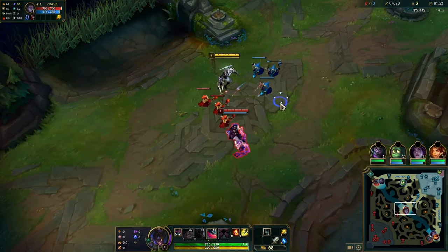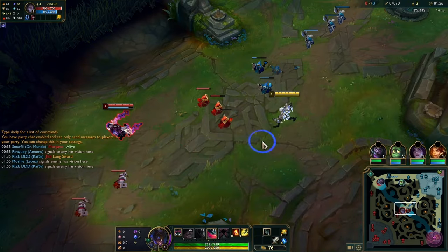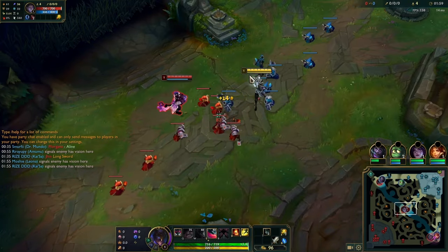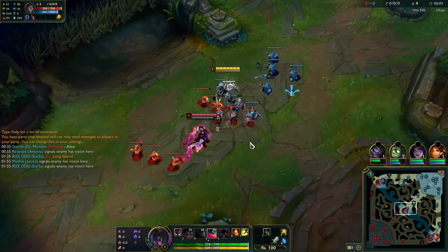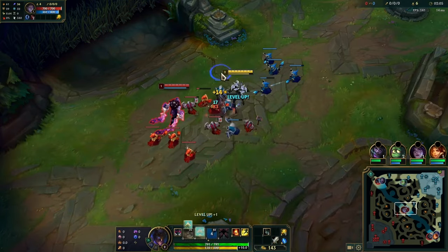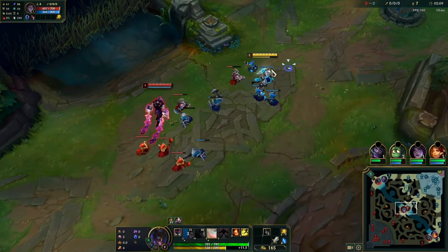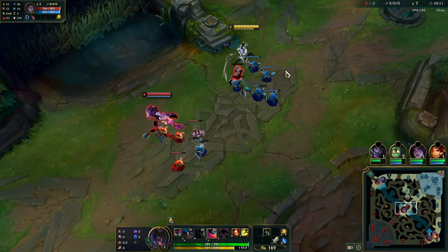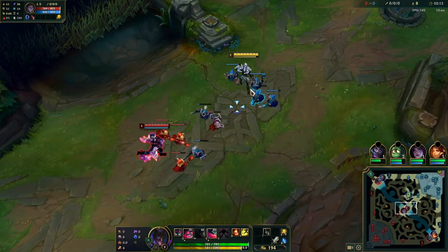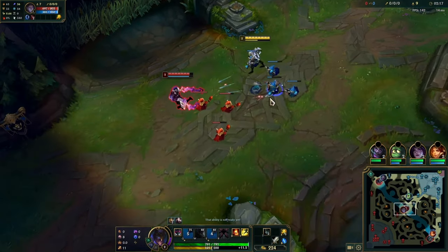If he E'd in then E start is fine, but since he went Q I should have gone Q start — I just misclicked. I hold my E in case he goes in. He's about to hit level two so I E as well to get it first, then Q him to keep the Conqueror stacks going. When he uses Q I know he's on cooldown, so I Q him and E the minion.